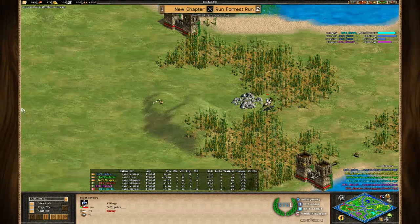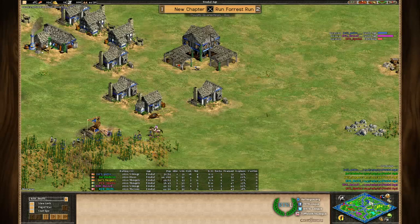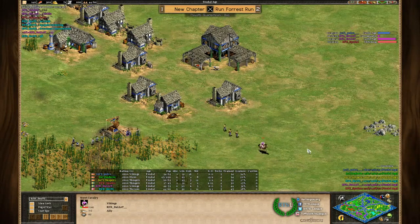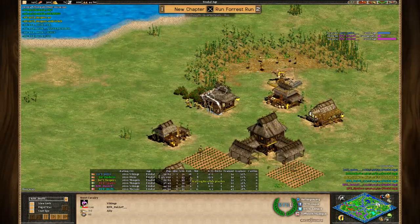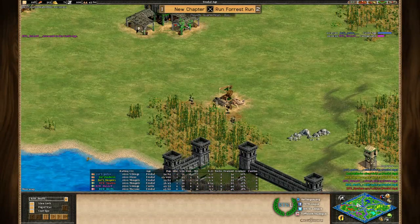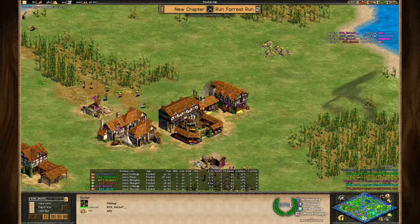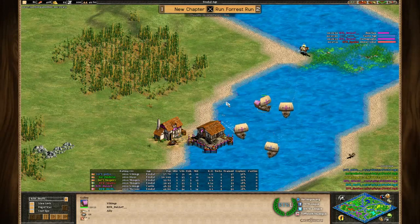Blue scout is trapped in red's base — not really a problem, actually a bonus for scouting intel. Bullet from RFR is trying to raid his opponent with the scout, but that's not going to work since villagers are almost as strong. A communication problem on the left. Castle Age for Pedro is finished, and Bullet is already going for cartography and bow saw — definitely investing heavily in water. He's preparing for war galleys potentially, and Pedro seems to be doing basically the same.